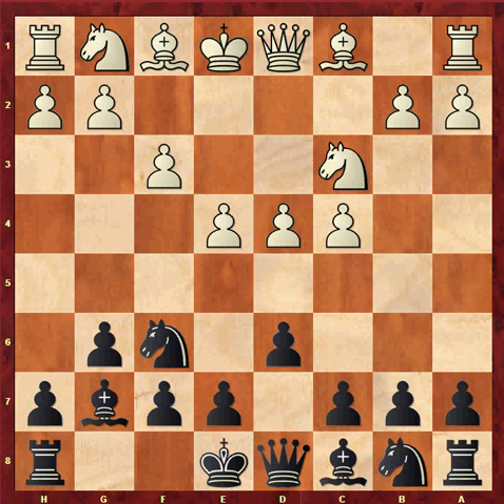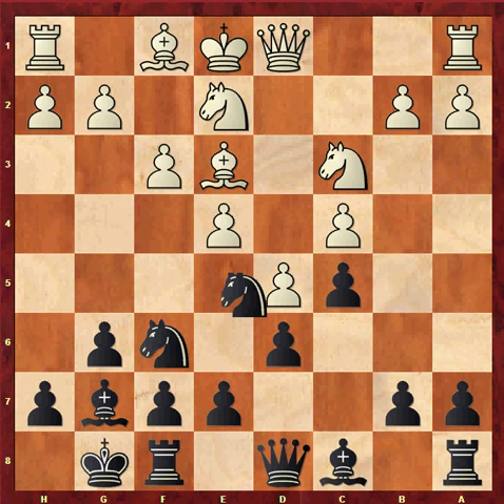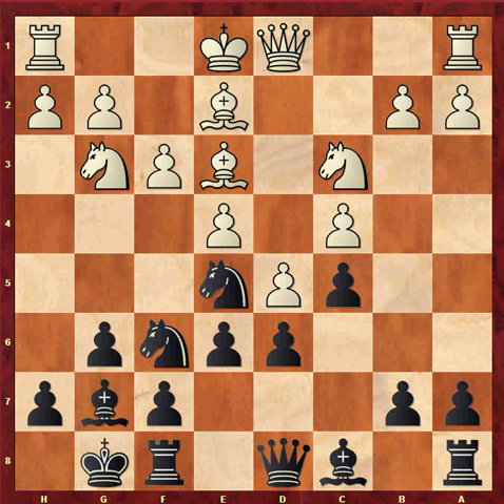f3 is the Sämisch variation. This often leads to very sharp play with the players castling on opposite wings and attacking each other's kings. Black's most popular way to play is to offer a pawn with castles, bishop e3, c5. Most white players deem that taking the pawn is too dangerous as black gets a big initiative. So they normally decline with knight ge2, knight c6, d5, knight e5, knight g3, e6, bishop e2, exd5, cxd5, a6, when we reach a double-edged position, which is probably balanced.